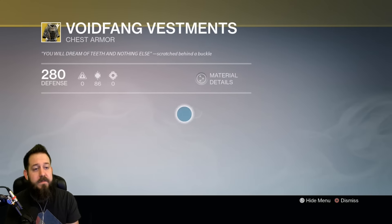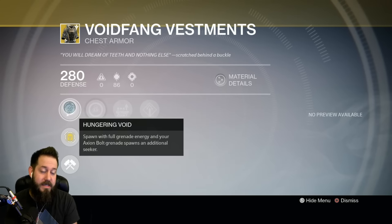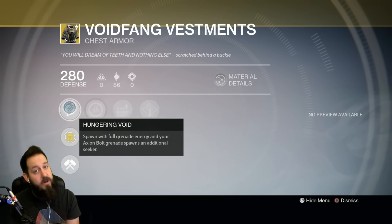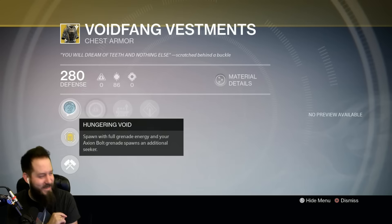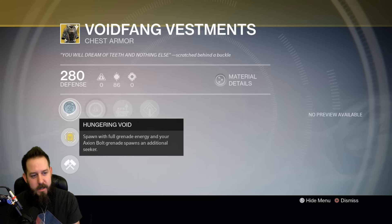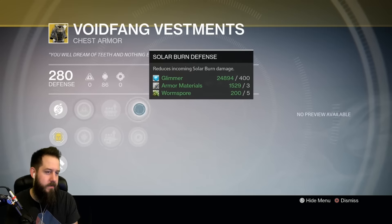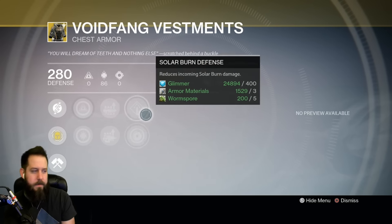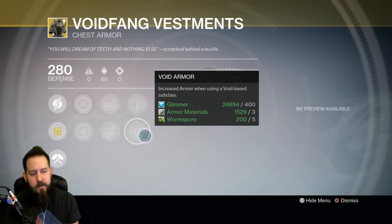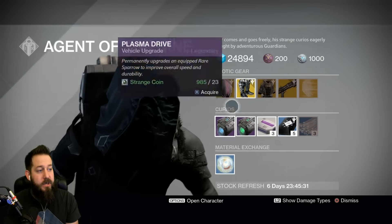And then Void Fang Vestments for the Warlock. Hungering Void spawns with full grenade energy, and your Axion Bolt grenade spawns an additional seeker — very useful for Voidwalkers out there. Being able to spawn with full grenade energy is very nice. Comes with increased Intellect, increased Discipline, pulse rifle ammo, fusion rifle ammo, Solar Burn, Defense, and Void Armor. It always comes with Void Armor because it gives you an additional seeker for those Axion Bolts. It's a good exotic.